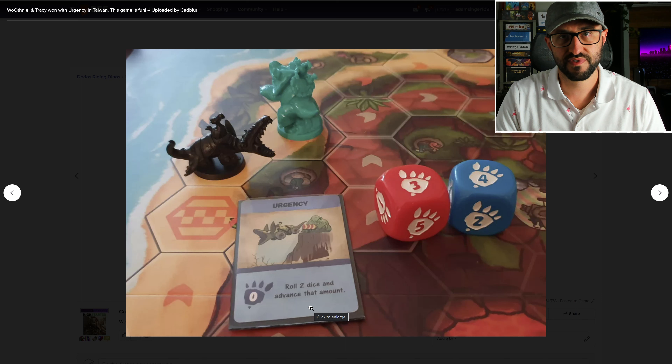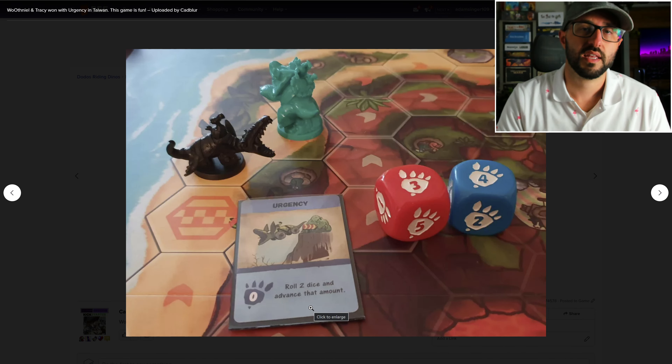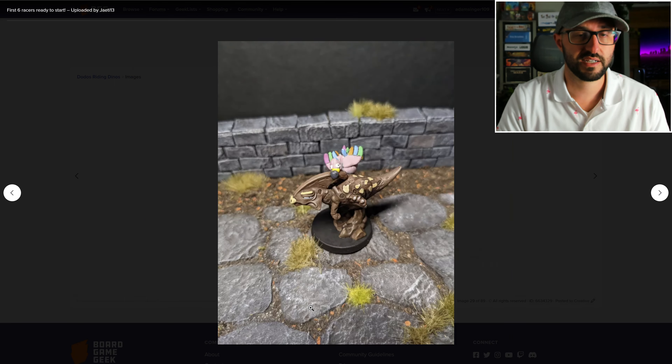There actually is one more type of card, and that's a reaction card, which players will be able to play after all the cards are revealed. The different cards can help yourself or hinder your opponents.